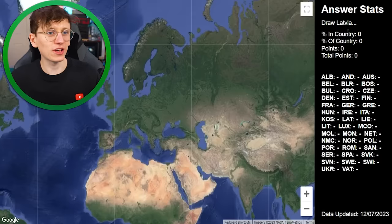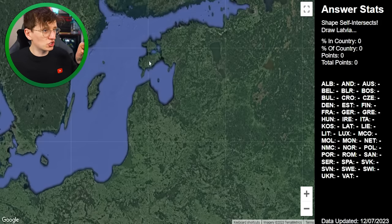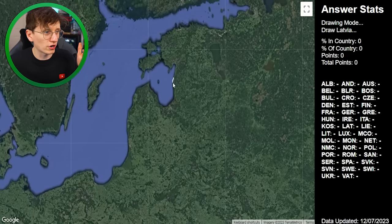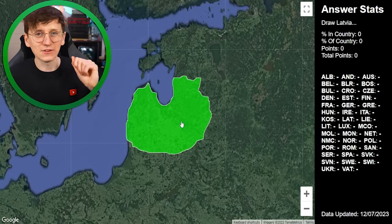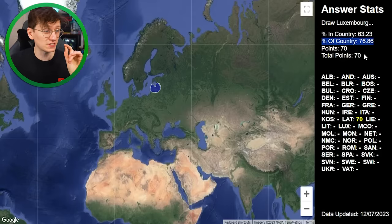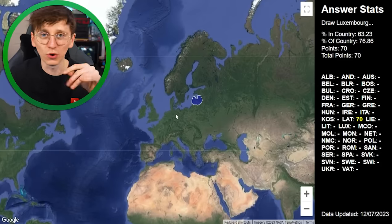We're going again. This time I've been given Latvia, so hopefully this can go a little bit better. I know that Estonia's at the top, and these two little island areas are part of Estonia. I know that this dip is part of Latvia, or at least I hope so. I'm going to work my way around the coast — it should be correct around there — and then curve around from that point. 63% of my shape was in the country, and I covered 76% of Latvia, so I got a score of 70. Pretty decent.